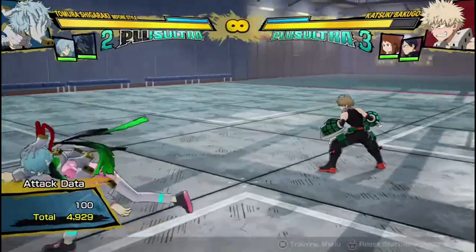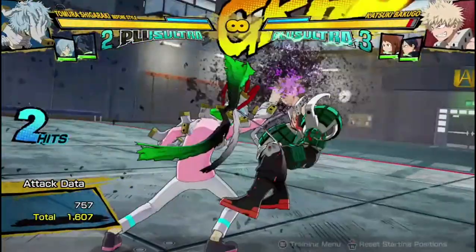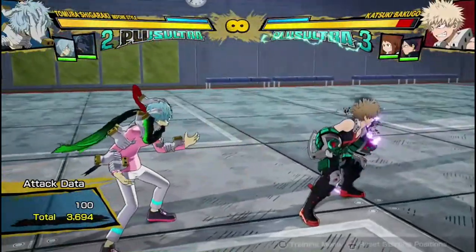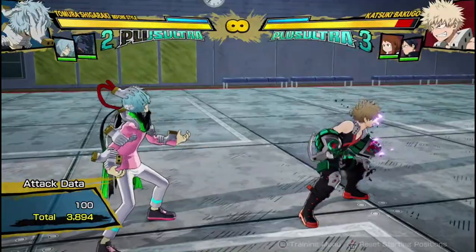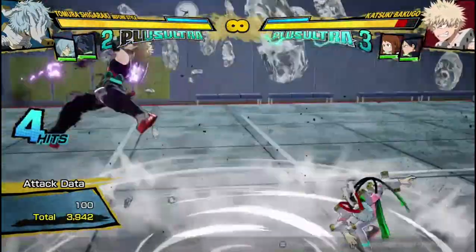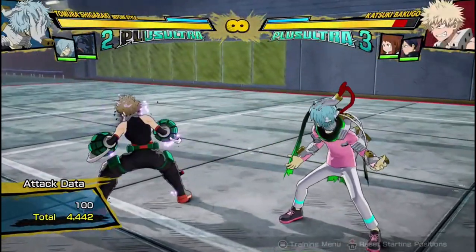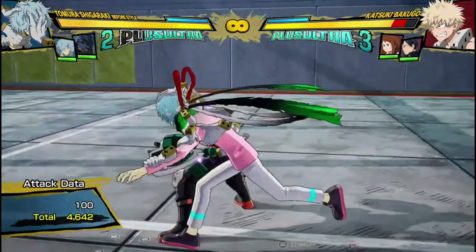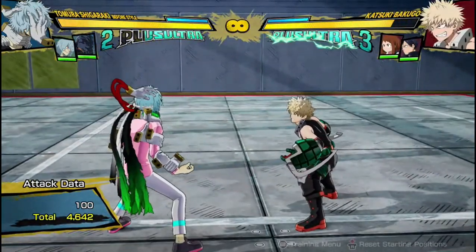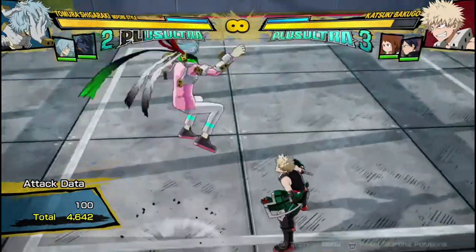Now we can get into his quirk buttons. His quirk one is this string — it does four hits and puts the decay effect on them, which just does damage over time, so it ends up doing about 4,000 damage in total, or 4,500 if you include all the ticks of decay damage. It's a really damaging combo ender, and it's what you're going to use to end most of your combos, because it does a lot of damage and puts the damage over time on them.